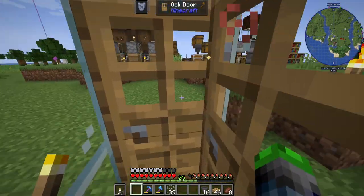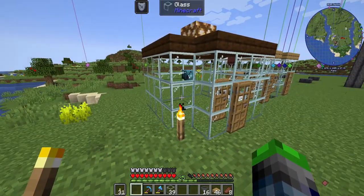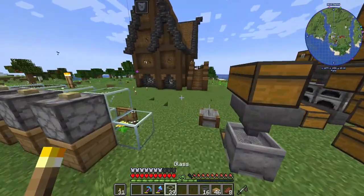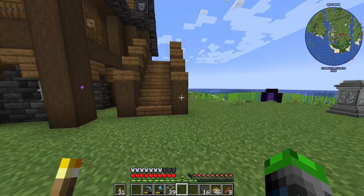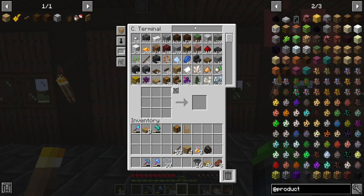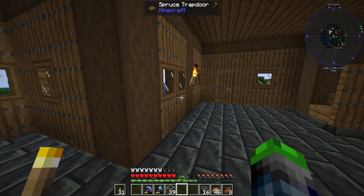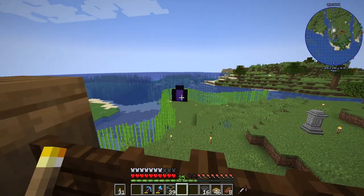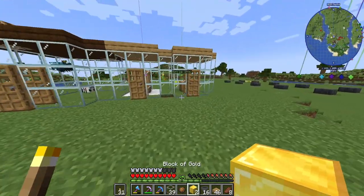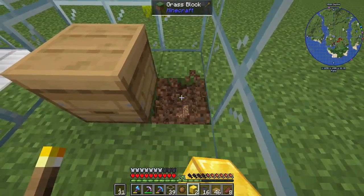We've got two gold bees — the bee's knees! I need to get some more flowers and gold. The best place to do that is going to be the nether, so I'm going to run there real quick and grab some nuggets. Okay, now we've got two gold blocks, so now we can place these guys in the setup.